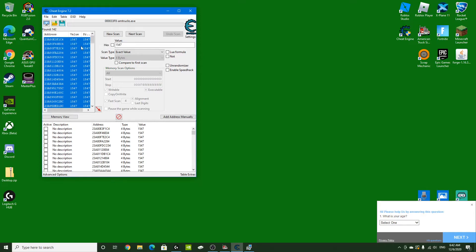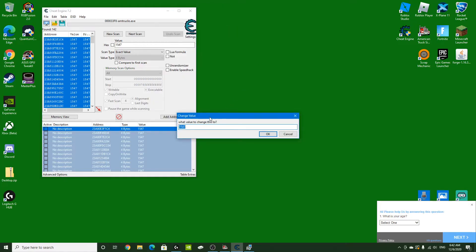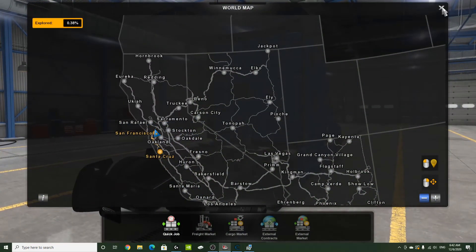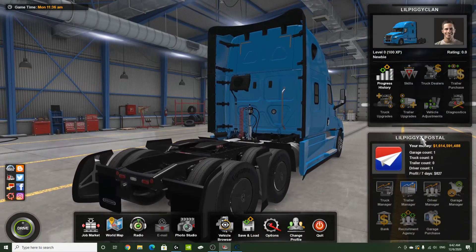Select all the results — hit Control + A, then right-click, choose Change Record, then Value. Change it to whatever amount you want. Just be aware that the money does cap out at a certain number, so don't go too high or it may crash the game.